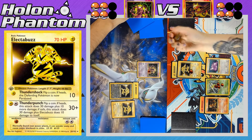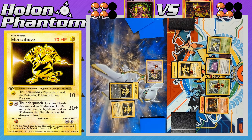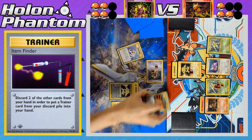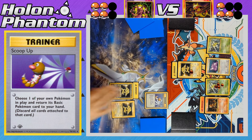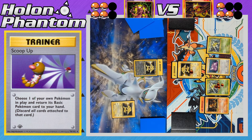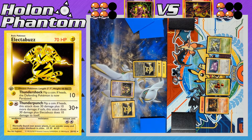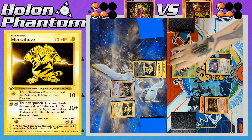Another Thundershock hits Mewtwo for 10 damage and inflicts Paralysis again. The Mewtwo player activates Item Finder, discarding Bill and Super Potion to retrieve Scoop Up from the discard pile. They pick up the paralyzed Mewtwo and promote Electabuzz, which gets a second Lightning Energy. Thunder Punch takes the KO against the opposing Electabuzz — heads on the coin flip, no recoil. Both sides are now tied at three prizes remaining apiece.